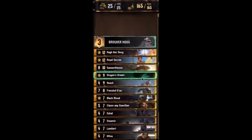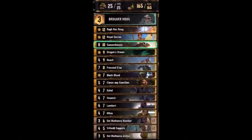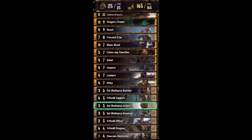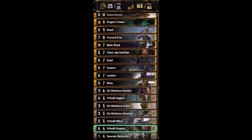Here's more of the Dragon's Dream list with Ragnarug. Roya the Kree is in here to pull Synthesis or Milva. You've got Black Blood in here as well to knock out something that's really big. Frenzy Dao and Sappers for your artifact removal, and then just some good removal tools with Brihead Officer and Skirmisher, and some movement with Brihead Dragoon.